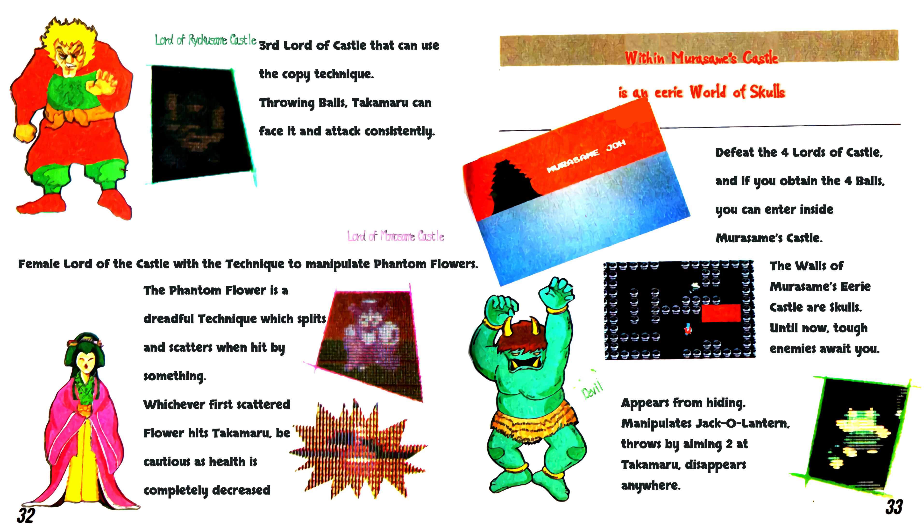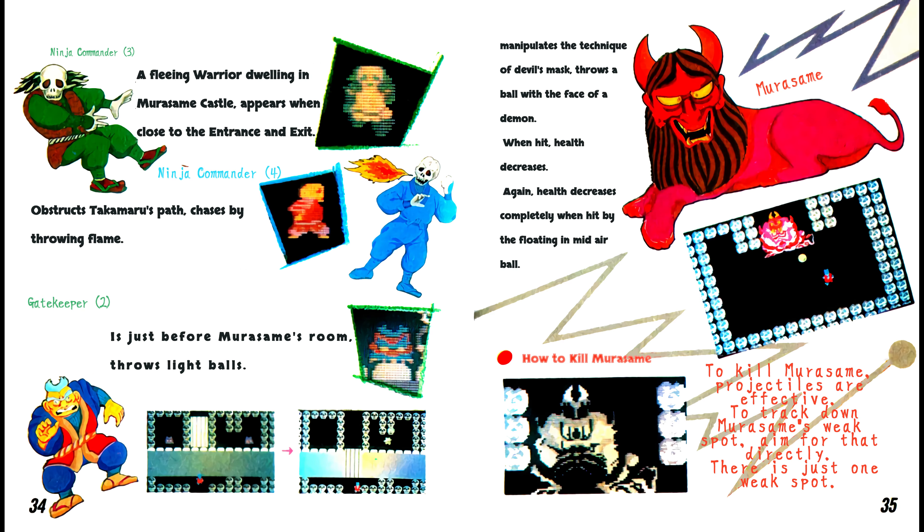Defeat the four lords of castle, and if you obtain the four balls, you can enter inside Murasama's castle. The walls of Murasama's eerie castle are skulls — until now, tougher enemies await you. Devil: appears from hiding, manipulates Jack-O-Lantern, throws two aimed at Takamaru, disappears anywhere. Ninja Commander 3: a fleeing warrior dwelling in Murasama Castle, appears when closer to the entrance and exit. Ninja Commander 4: obstructs Takamaru's path, chases by throwing flame. Gatekeeper 2: just before Murasama's room, throws light balls. Murasama: manipulates the technique of Devil's Mask, throws a ball with the face of a demon — when hit health decreases, and health decreases completely when hit by the floating mid-air ball.